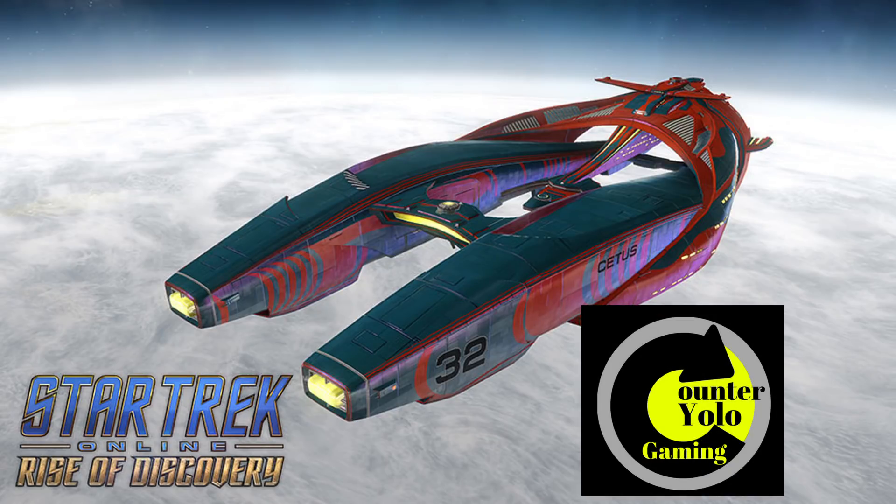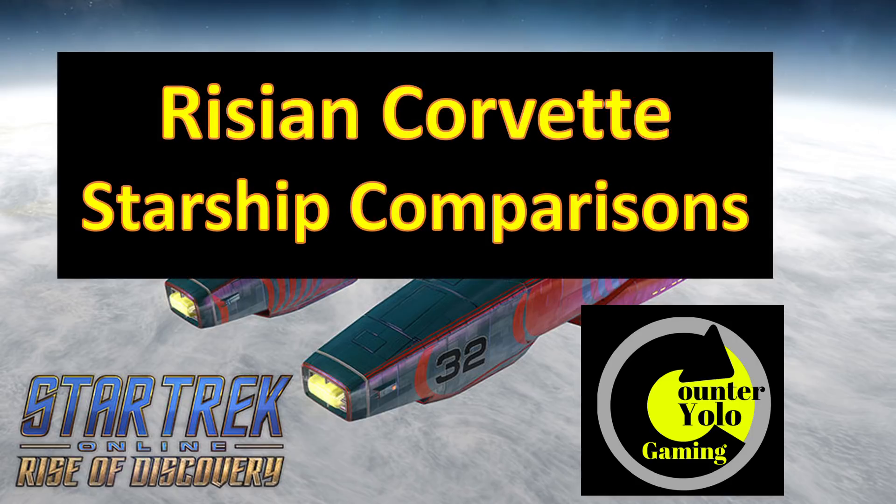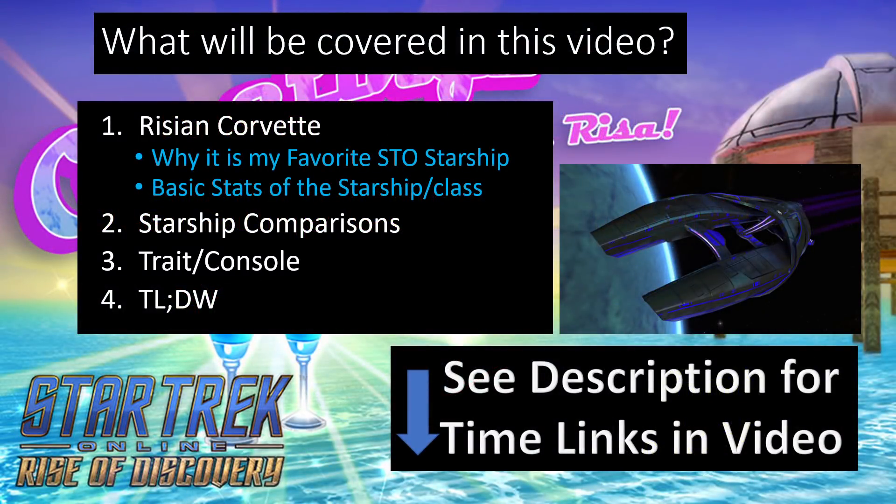Hello everyone, this is CounterYellow bringing you another video on Star Trek Online. In today's video we're going to talk about the Tier 6 Rising Corvettes. We actually have two different ones that have been announced today, so we'll get into the intricacies of how both those versions are going to work. I'll talk about why the Rising Corvette was my favorite starship, then cover the stats, comparisons, trait, console, experimental weapon, and do a TL;DR at the end about the summer event.